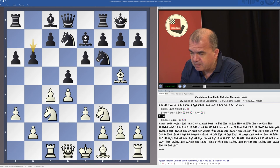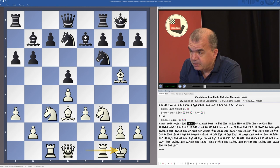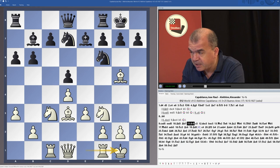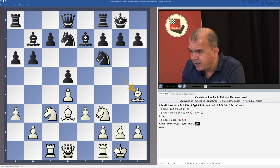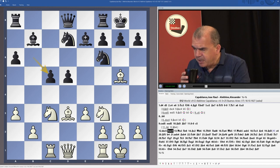After a3, Capablanca played b6, and now went to this kind of pawn structure, which starts to look like the Bondarevsky-Makagonov variation of the Queen's Gambit Accepted — with the difference that usually in those lines moves h6 and bishop h4 are included. After c5, takes, takes, we have the hanging pawns in the center structure.